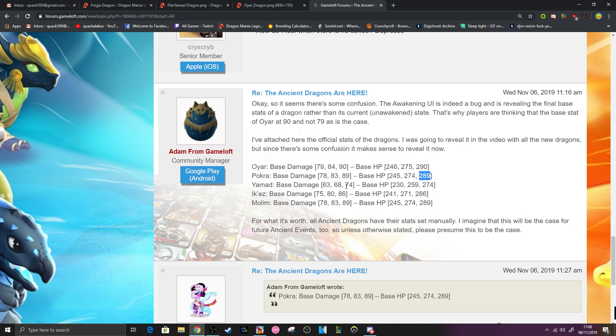Then we have Yamad with a base attack of 74 and a base HP of 274. If you'll notice something, it looks really underwhelming compared to the last two because he is not a major exception dragon. That's the problem really. If those stats for Yamad are true, he's just completely outclassed by the other dragons, which is really unfortunate considering he's the best looking one.